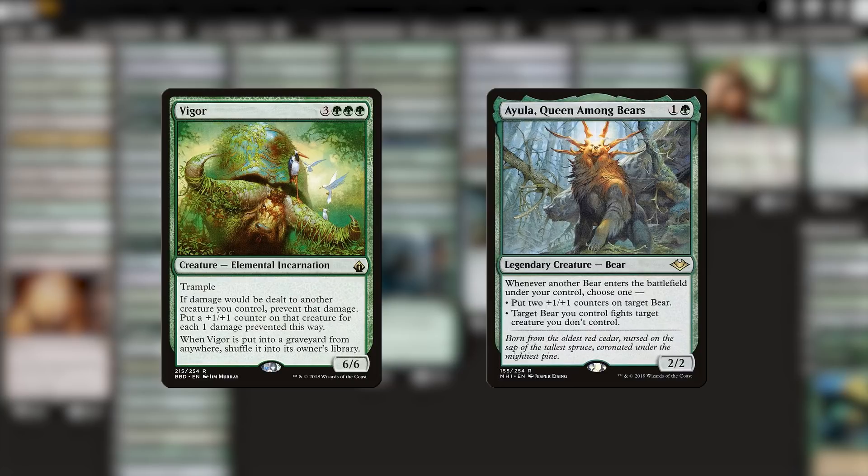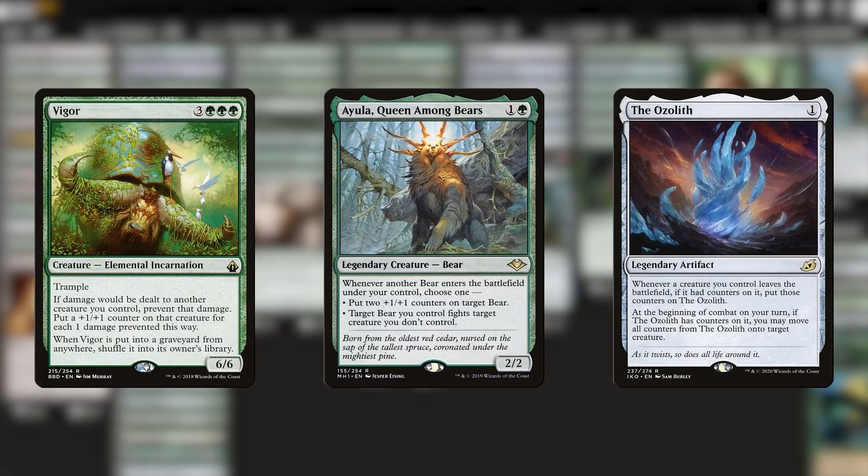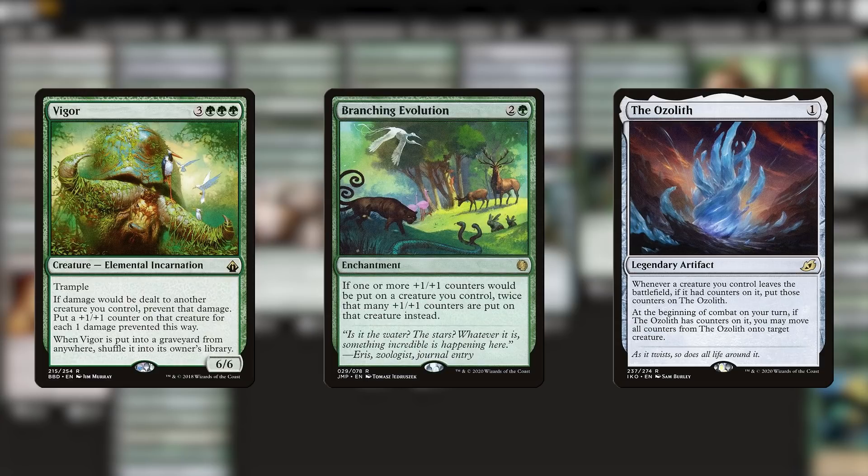Oh, and speaking of counters, really flashy Ayula decks could lean into those even more. The Ozolith will make sure that any counters Ayula accumulated are never far away for long. Such an amazing card. And finally, Branching Evolution from the Jumpstart set is a thing of absolute beauty. When we're able to put twice as many counters onto our creatures, it's pandamonium.